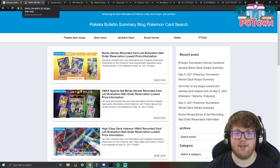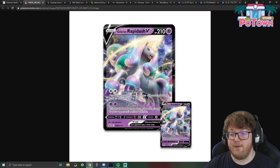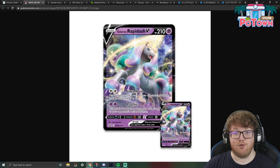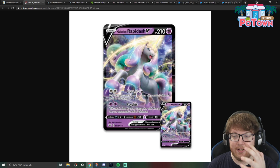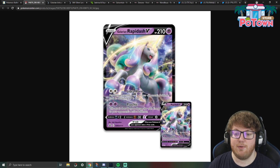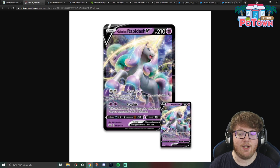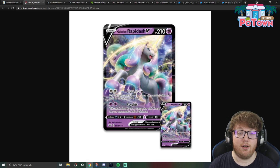Before we look at the deck lists, let's look at some of the cards you should know about. Galarian Rapidash V is a Psychic Type Basic V Pokemon with 210 HP, Weak to Dark, Resistant to Fighting. It has the attack Libra Horn for Colorless Colorless: put damage counters on one of your opponent's Pokemon until its remaining HP is 100. You can choose any of your opponent's Pokemon — active or benched — and put that Pokemon down to 100 HP.